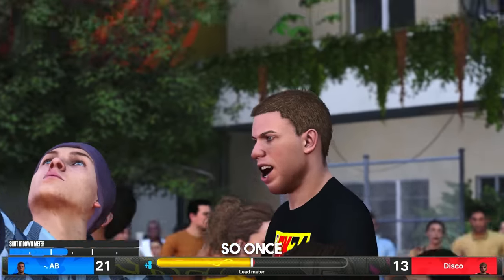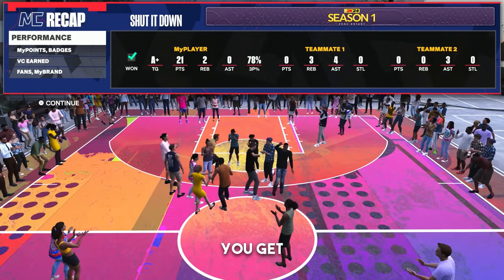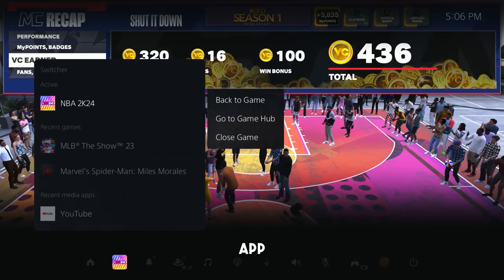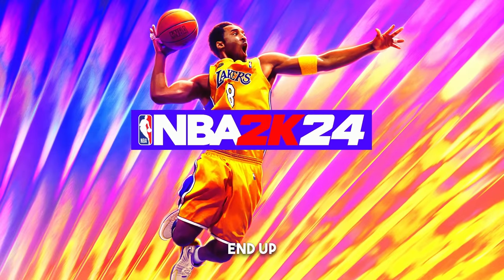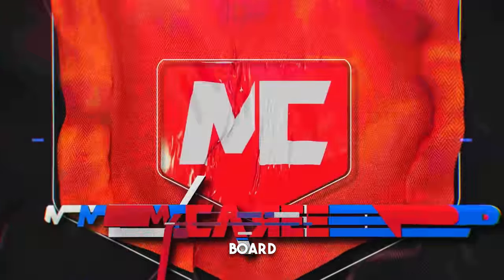Once you finish through all the cutscene, you get your performance, your MyPoints, your badges. This is where the method starts: once the VC earn screen pops up, you want to go ahead and close the app immediately. Don't let it get past that screen or you might end up messing this method up. Then you just load the game back up and you'll load right back in front of the board.